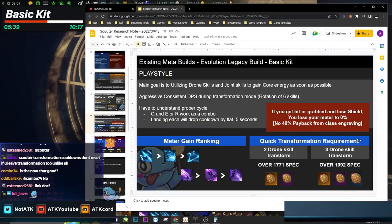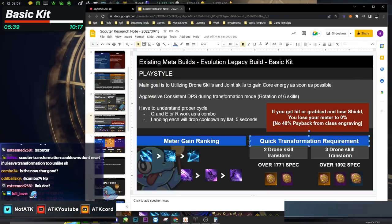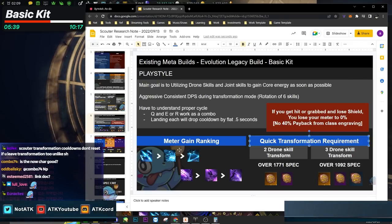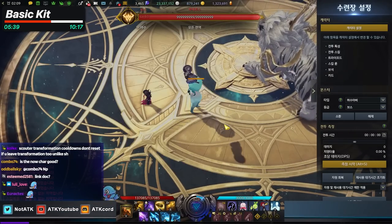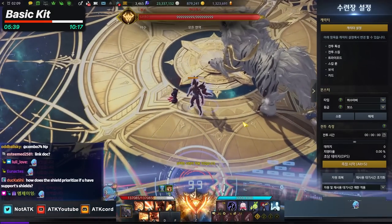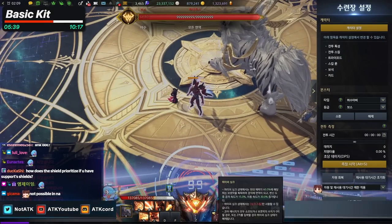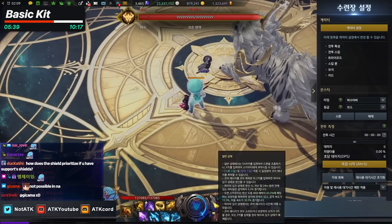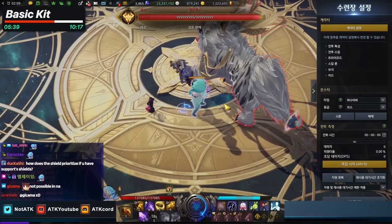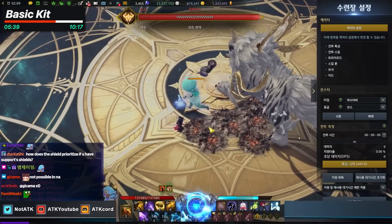The quick transformation requirement is important. In order to transform with just two drone skills, you need 1771 spec minimum. My actual build has 1796 spec. For example, if I transform back with the 40% refund, landing the S and D skills lets me transform immediately.